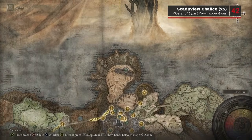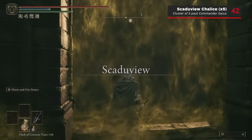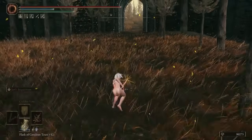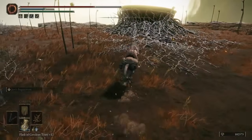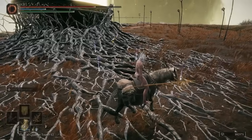The next fragments are located in Scardew View. Start at the Shadow Keep Back Gate Site of Grace, then exit outside and defeat Commander Gaius. Then follow the path west into Scardew View itself. Head north just past the gigantic monument, and you'll find five Scardew Tree Fragments just in front of the Scardew Tree Chalice.